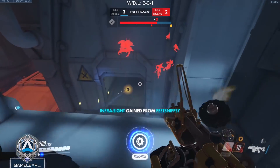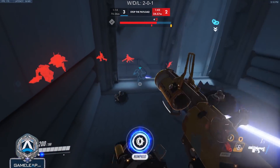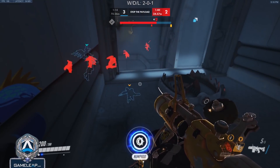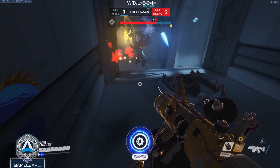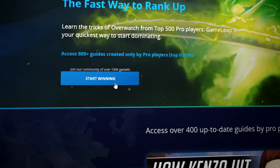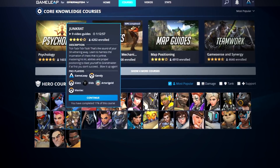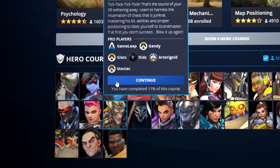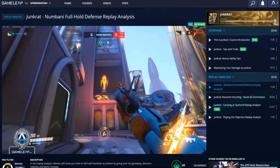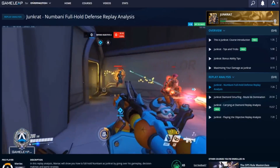Now let's jump right into the top 5 advanced Junkrat tips. But before we get into that, let me tell you about the best resource to start popping off in every game — gameloop.com. Gameloop.com has in-depth Junkrat guides that can help you master this character as quickly as possible, as well as VOD reviews analyzing grandmaster plays so that you can understand what you do right and wrong. If you want to master Junkrat as quickly as possible, head on over to gameloop.com.